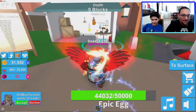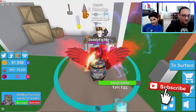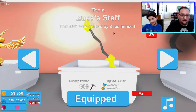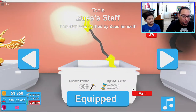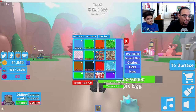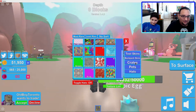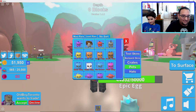Let me show you real quick what I have. I'm gonna see if I can buy some awesome tools. I do have the Zeus's Staff, but I'm gonna rebirth and see how far I can go in this video and see if I can get the Zeus Staff again. Let me show you what I have in my inventory — some awesome skins, and some crates I might open today. Here are some pets I have — I have the purple dragon and the bacon doggo, some of my favorites.